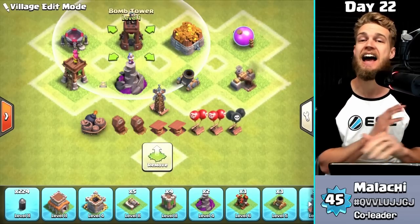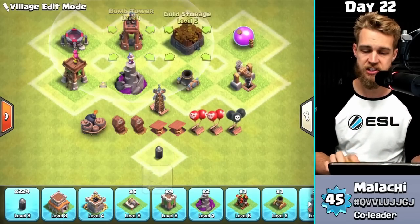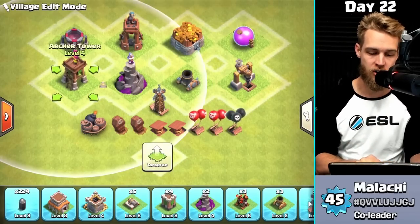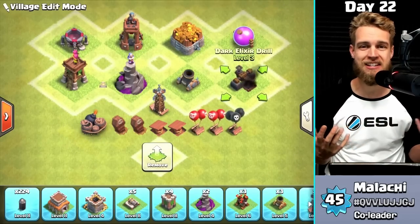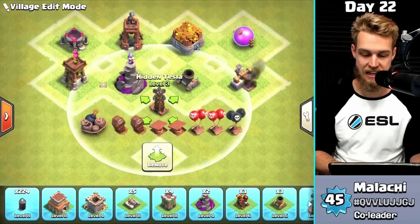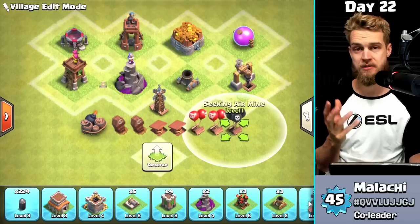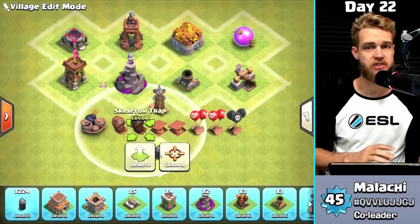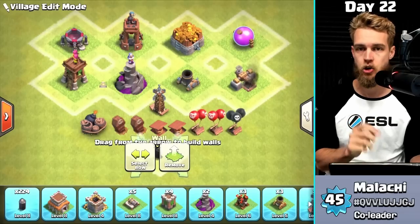You also get the Bomb Tower — a fantastic defense against Hogs, which you will see a ton of at Town Hall 8. You get a new Gold Storage and Elixir Storage, which are important to upgrade so you can hold more. New Archer Tower, Wizard Tower, Mortar. You also get another Dark Elixir Drill, which is not super important since it's not hard to get enough Dark Elixir at TH8. Another Hidden Tesla, and a whole bunch of new traps: a Giant Bomb, two Spring Traps, two Air Bombs, a Seeking Air Mine, and two Skeleton Traps — they're really more annoying than amazing for the attacker, but you definitely want to get them. And then 50 new walls.